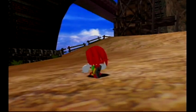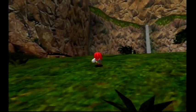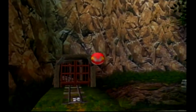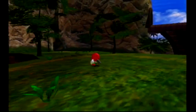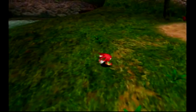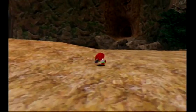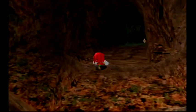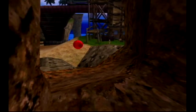All right, so now Knuckles' next level is going to be Lost World - wait, no, that's the stage after this. I think my stage is Red Mountain. What you can actually do if you don't know where to go is you can ask Tikal for hints. She says: 'Wasn't there something shiny in the caves?' All right, so I'm actually going to head into the caves - this is where Knuckles' first of two power-ups is.